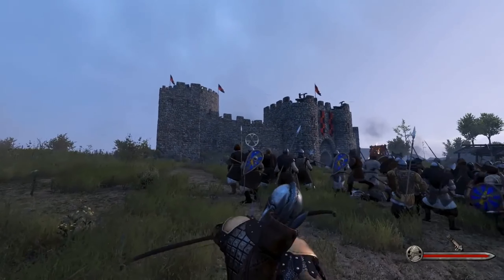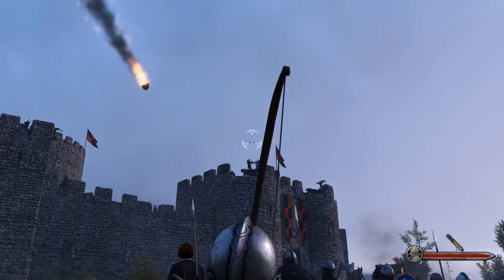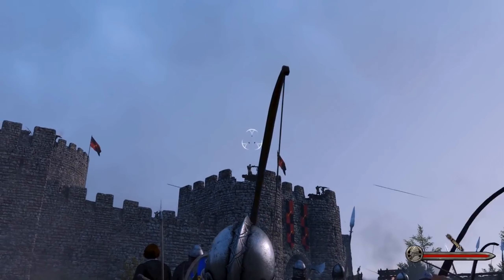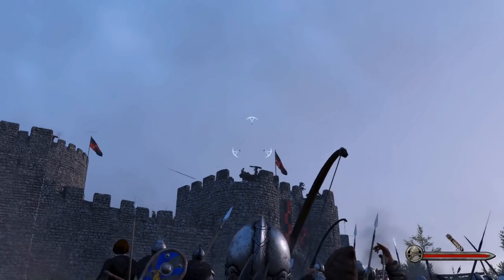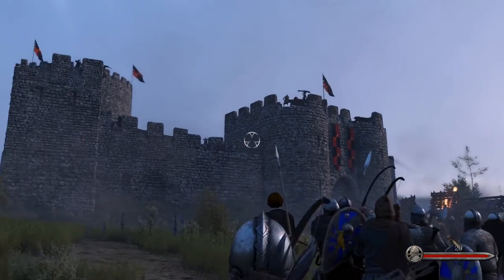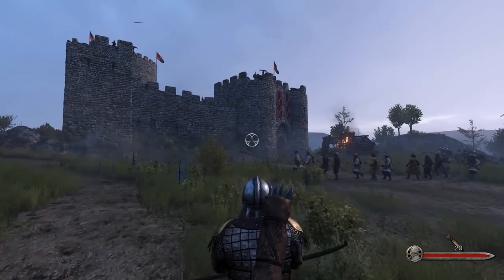When you besiege a settlement, there is a camp that is set up. You can see this on the world map — it looks nice, there's a few tents, and you can actually see some of the siege engines being built by the attackers. These siege engines can be built by not only the attackers but also the defenders, whether you have ballistas on the walls or trebuchets down in your camp attacking these bombarded settlements.